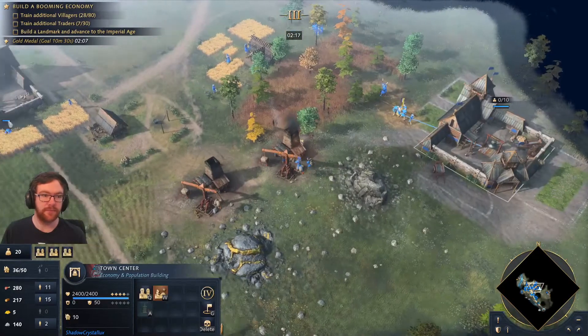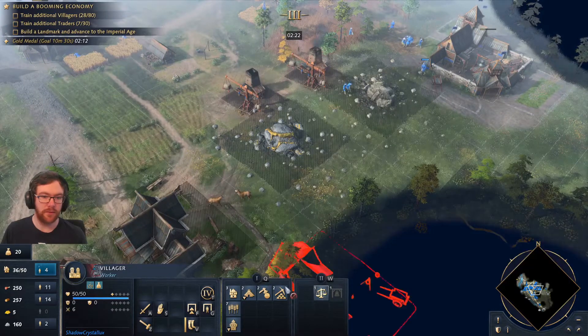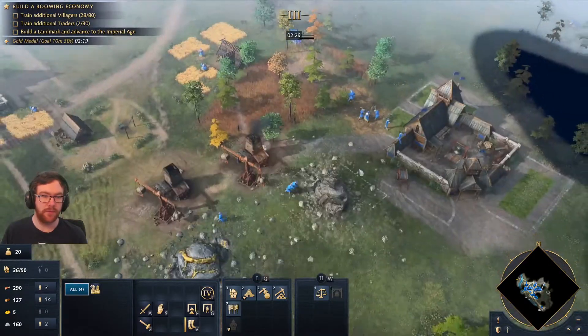Now is a good time to build extra markets to produce more traders. Traders are crucial to a booming economy because they boost your gold income and are produced from a different building than villagers, so you can produce both at the same time.